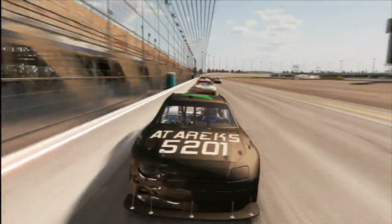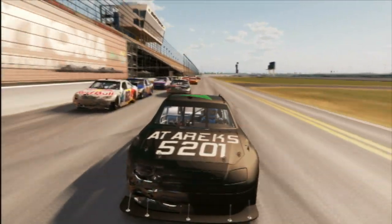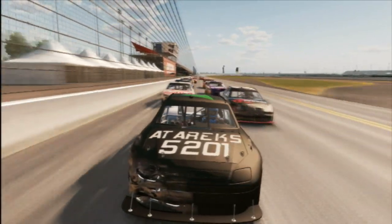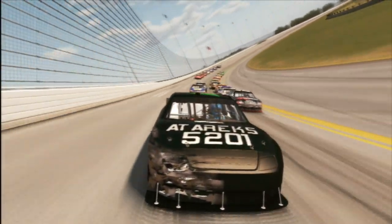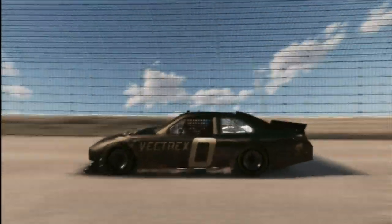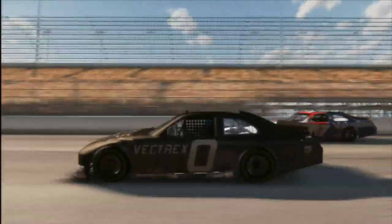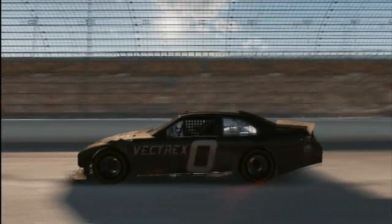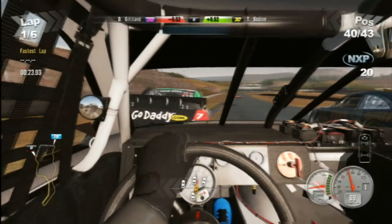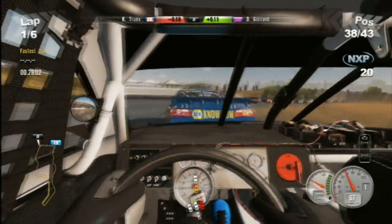Since the Atari X5201 car is not real in the real sense — although it is in my mind — you can design your own paint scheme and logos. The custom paint tools are similar to what you'll find in the Forza games, but not quite as good. NASCAR 2011 runs extremely smoothly unless there are cars exploding all over the screen, in which case you'll have some slowdown. It has multiplayer options. We're watching the PlayStation 3 version; this is also on Xbox 360 and the Wii, but surprisingly not the Vectrex or Atari X5201.